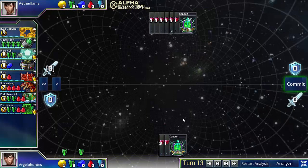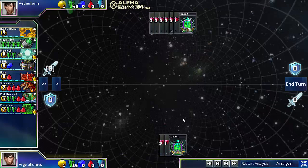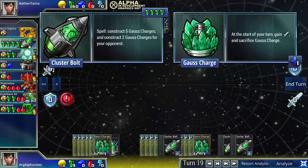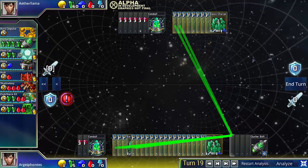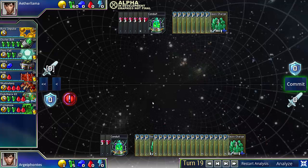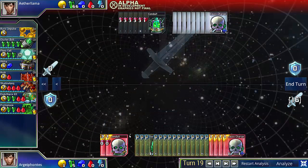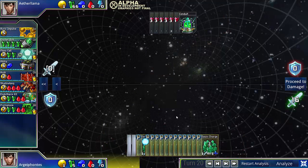As you recall, the way I won the last game was by having the Blastforge as sort of a damage soak that your opponent wasn't able to kill. Without the Blastforge, it's still possible — you just need to be a little bit creative. And this is how you do it. So, I get as many Clusterbolts as I need to kill his economy. And he's able to wipe out my Conduit, so I'm down to no permanent structures.